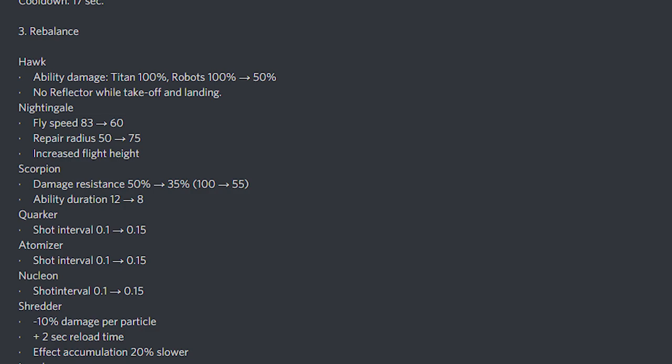The Scorpion gets a nerf: damage resistance drops from 50 to 35, so when it activates its ability there's less resistance. Ability duration goes from 12 to 8 seconds — that's a big nerf to the Scorpion. Also, the Quarker/Atomizer/Nucleon short interval changes from 0.1 to 0.15.